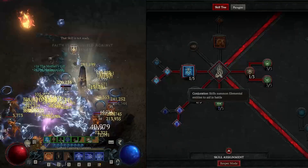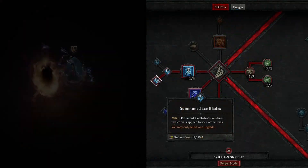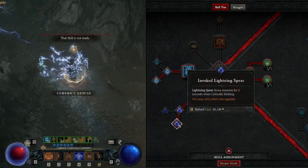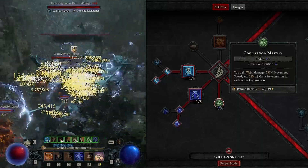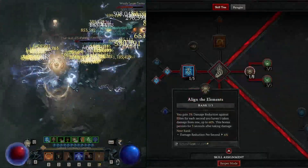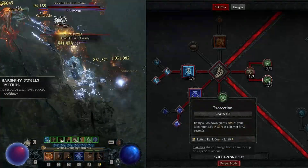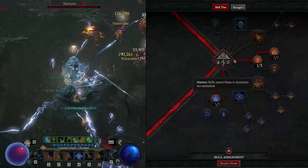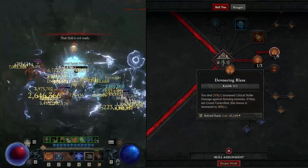In our conjuration skills, we're going to take 1 into ice blades going for the summoned ice blades, 1 into lightning spear going for the invoked lightning spear, 3 into conjuration mastery, 1 into align the elements, 3 into mana shield, and 3 into protection. For our mastery skills, we're going to go for 1 into inner flames and 3 into devouring blaze.